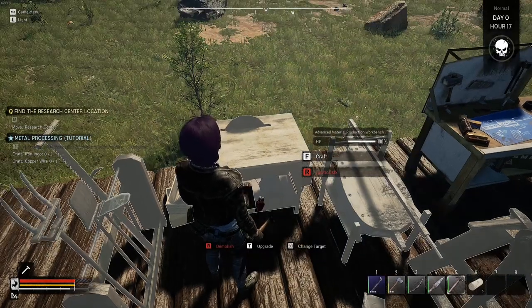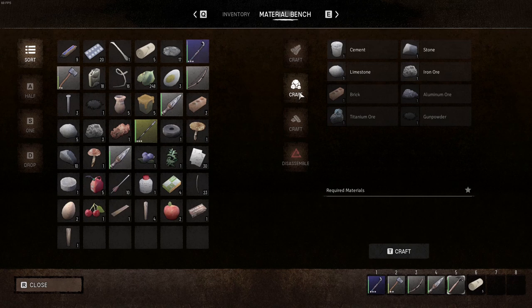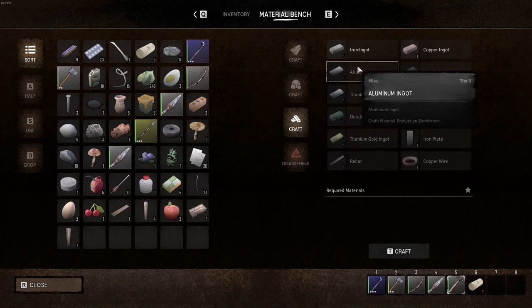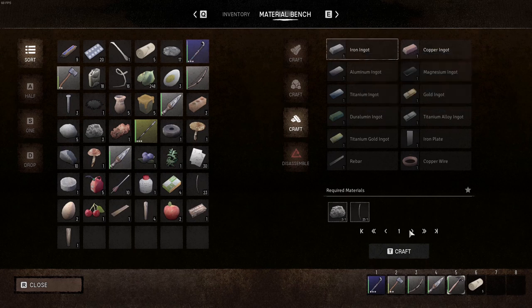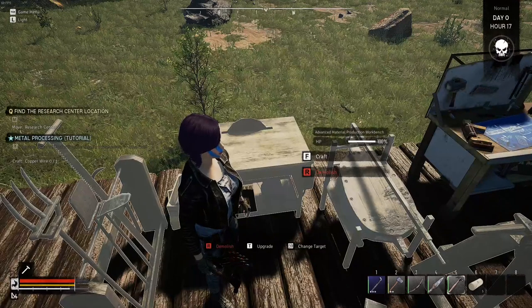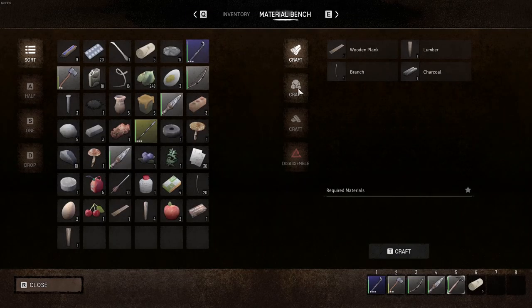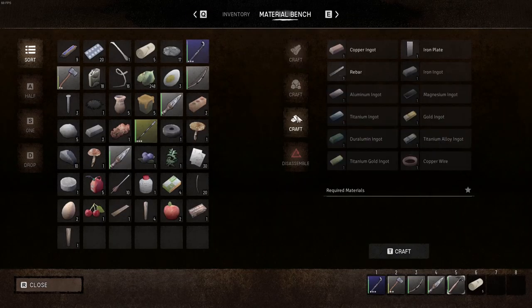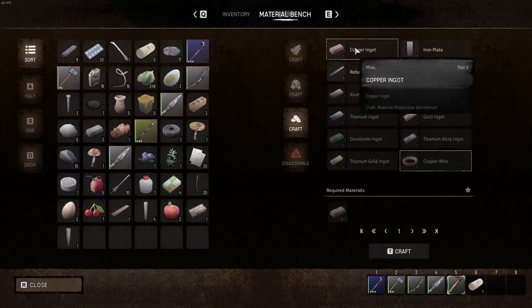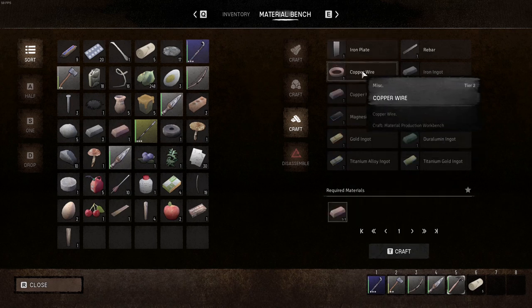Okay, craft two iron ingots. I probably don't have stuff for iron ingots, do I? Oh, I did - craft copper wire. I don't have copper wire but I have old copper ingots. Well, I can only craft one, so craft that.